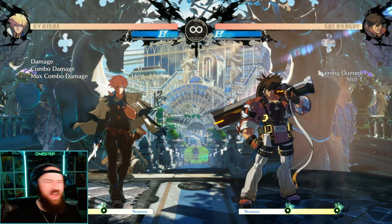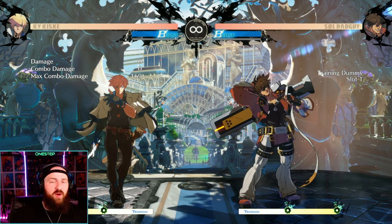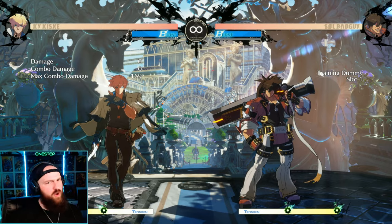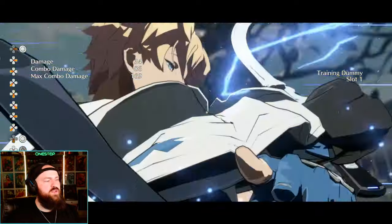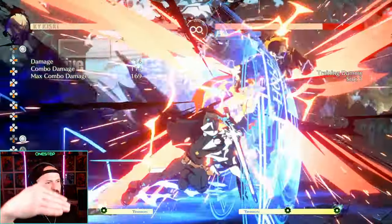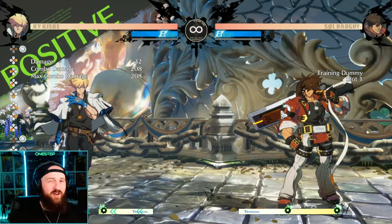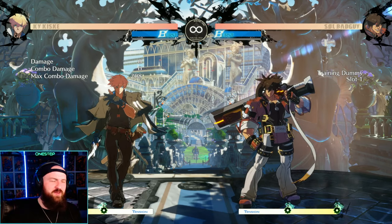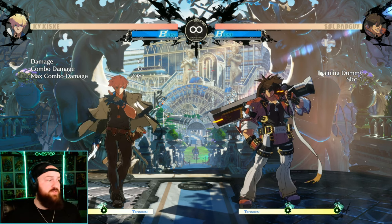Another of Ky's Overdrives is Ride the Lightning, which can be used in the air and does wall breaks. Overdrives are great especially in combos — they do massive damage, have good recovery on hit, and can cause wall breaks. For example, after popping the opponent in the air they can't block it, so we get a wall break and 208 damage. Definitely utilize your Overdrive as much as you can since they have great properties.